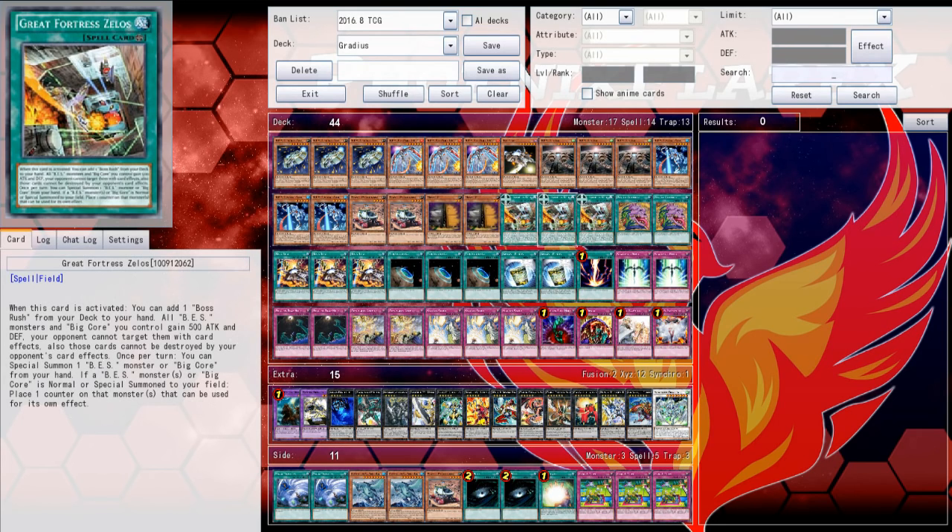This card is basically a Union Hanger but for this deck. I don't know what Konami has gotten in their minds to keep printing Union Hanger-esque field spells that replace themselves upon immediate activation - with Union Hanger being the originator, then Reckless Magic Circle and Eidolons, and now Great Fortress Zelos. This card has four effects and all four of them are fantastic, and it's not even limited to once per turn for any of the overall arcing effects.